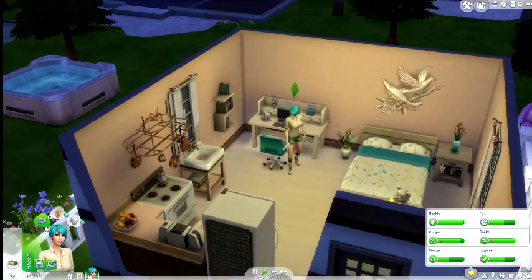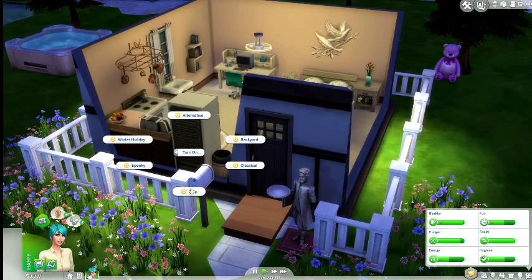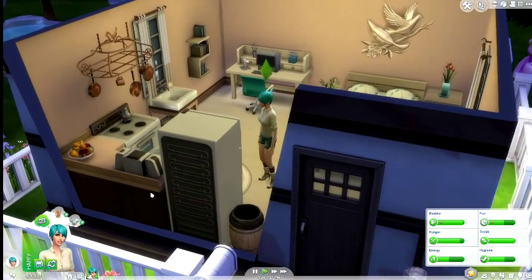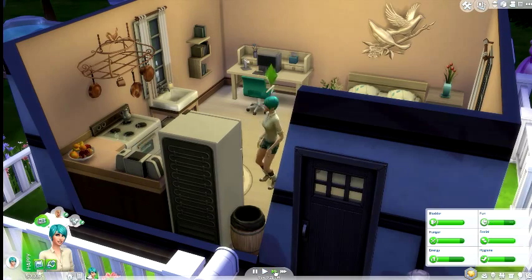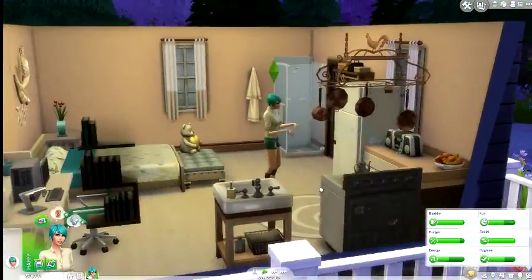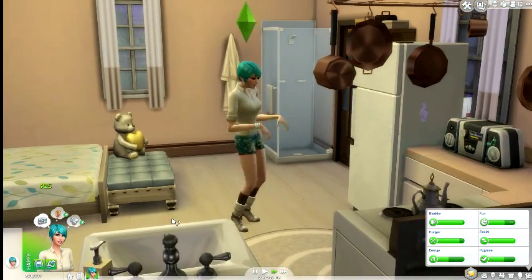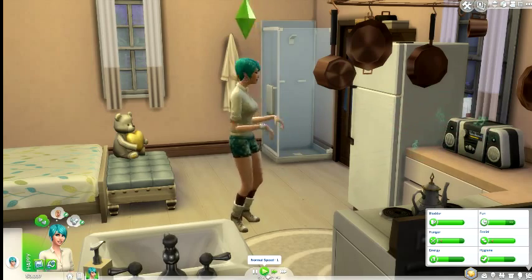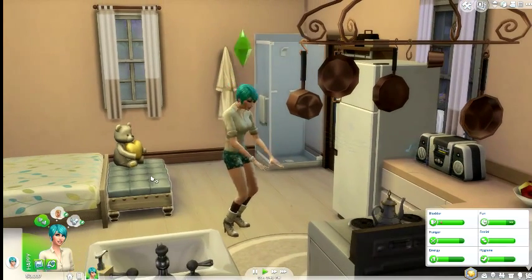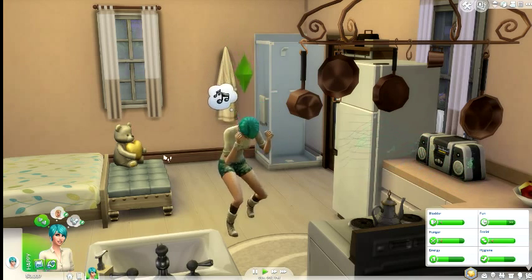I'm going to have her set the color to teal, same as her hair, and get in the hot tub. Actually, before that — turn on the backyard stereo and dance to it! We bought it just so you could dance to it. Let's watch her awesome dance moves. That satisfied her wish — her aspiration, or whatever they're called in Sims 4.